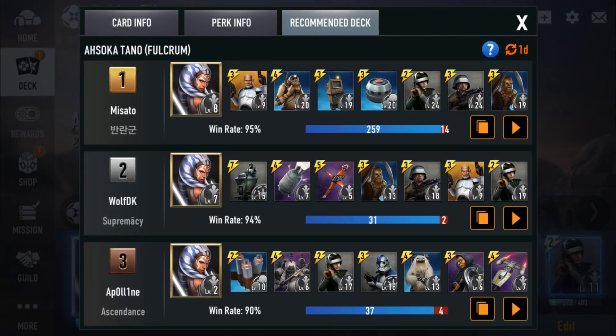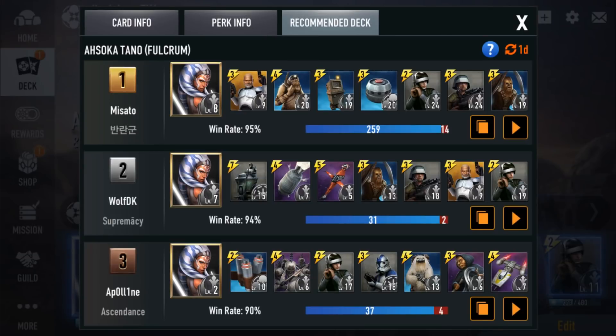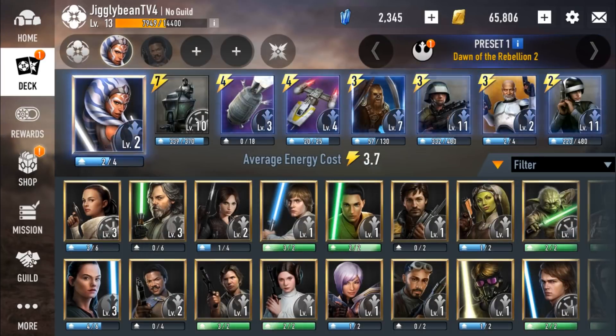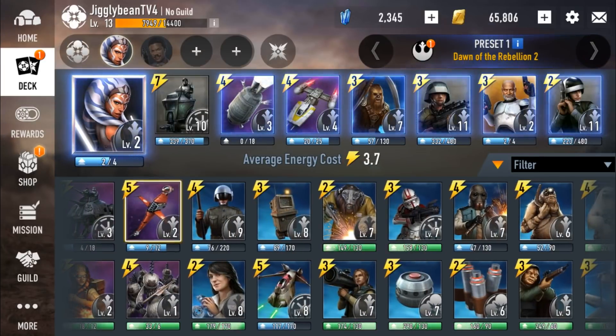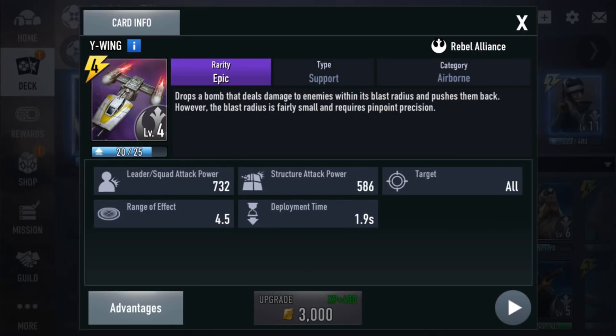I used Wolf DK's deck. He's got a B-Wing Bomber in that deck, but I took mine out. His does 606 damage at level 5, whereas my B-Wing on this particular deck is level 2 and it's just 547 — for one energy less. The B-Wing Bomber deals a tad more on structures plus it's got a better area effect as well.